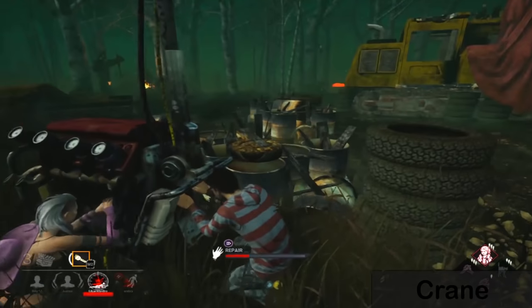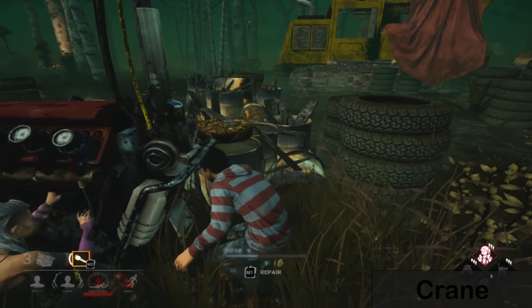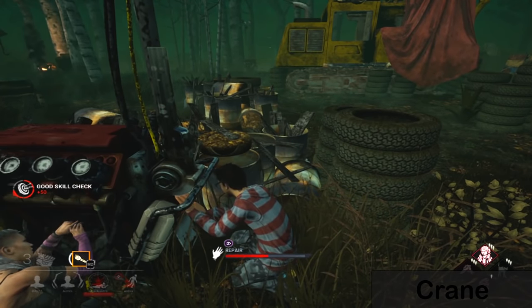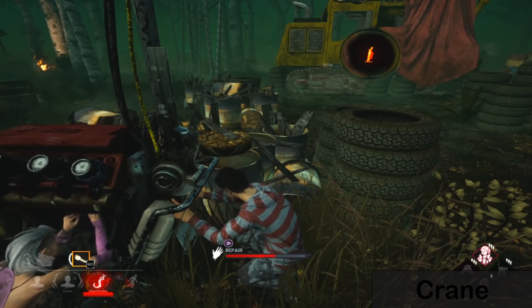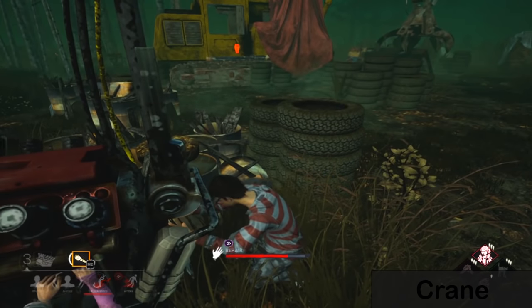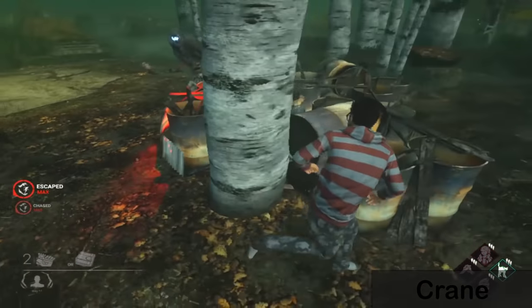Now we'll talk about some structures that don't spawn on every map — structures specific to certain maps. Those include the crane, the dump truck, the fun bus, and the yellow school bus. We'll also mention types of filler pallets, because some have a high wall and some have a low wall, and against killers like Huntress there's a certain side you want to loop on.